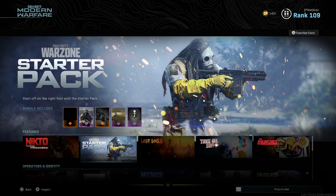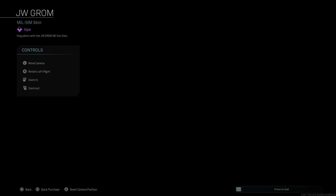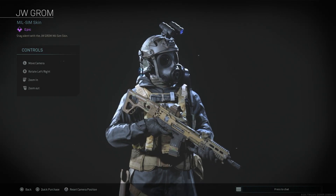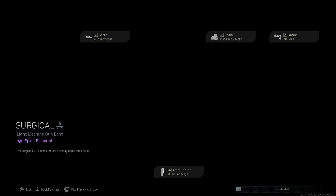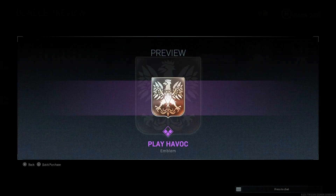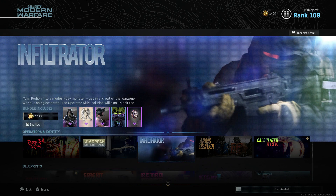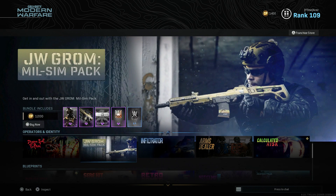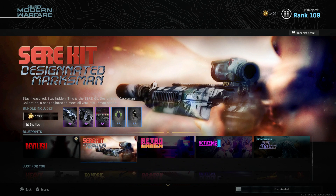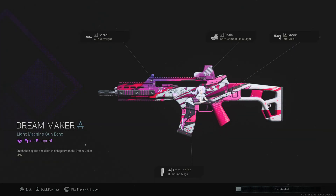Moving on, we got the JW Grom Milson Pack — we've seen this one before. I'm going to run through this one pretty quick, but these Milson Packs are pretty darn cool, I will give them that. That one costs 1,200 CoD Points. We already saw Infiltrator, and that's the only thing new in this section. Then we have Notice Me Too making a return with the Dream Maker — this one's for the Holger in the G36 variant.